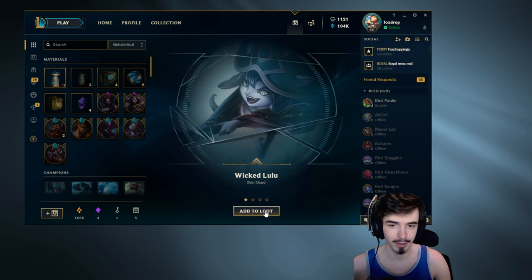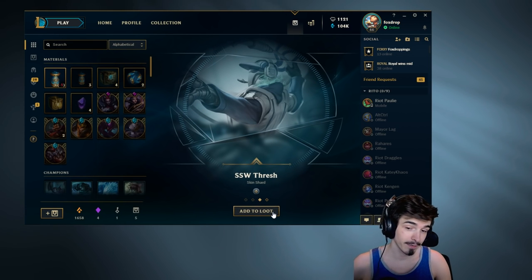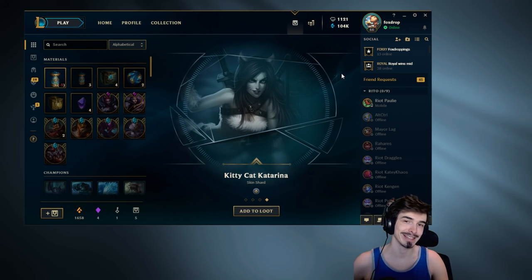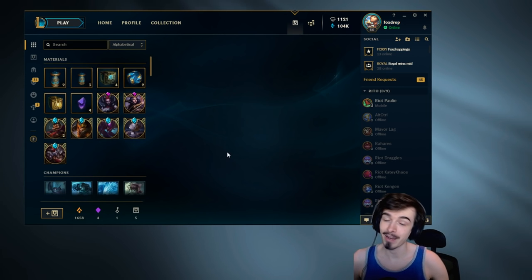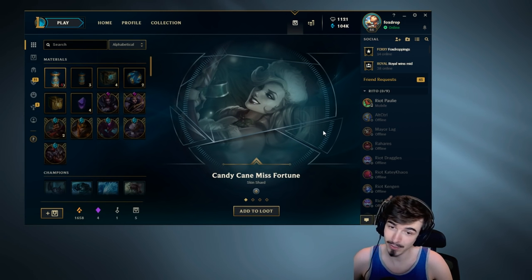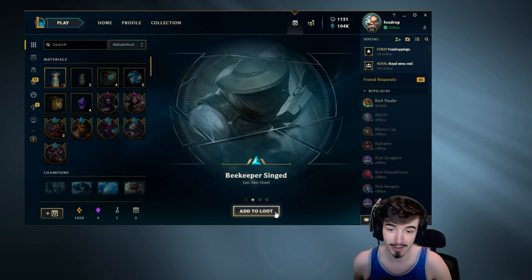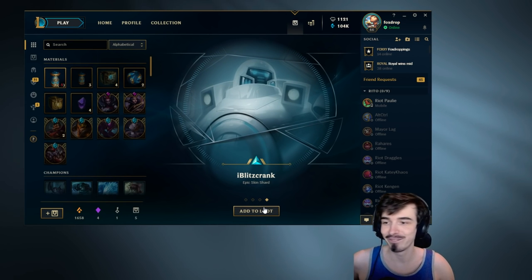Wicked Lulu — meh. Program Soraka — it's an epic skin but I'm still gonna say meh for that. Oh, that's our first duplicate today. And Kitty Cat Katarina — every lazy cosplayer's favourite costume. Well, Red Card Katarina is the really lazy one. Candy Cane Miss Fortune — hot, Miss Fortune is hot as heck, but it's not legendary. Beekeeper Singed — that's actually a really quality skin. Fnatic Janna — that's wank. Here comes the legendary... Bugger.